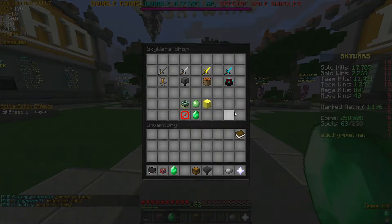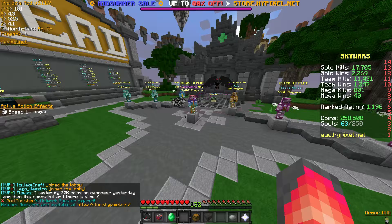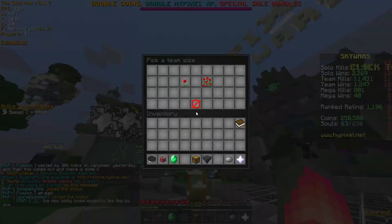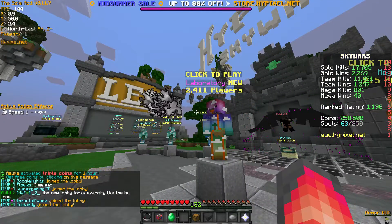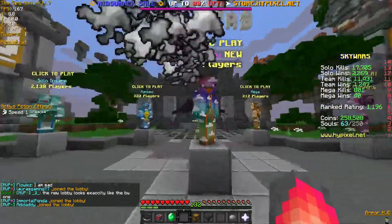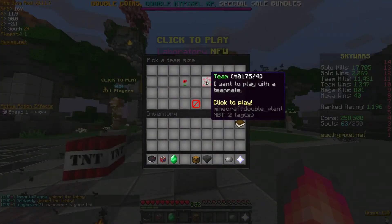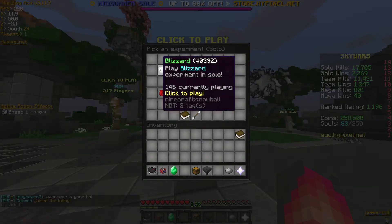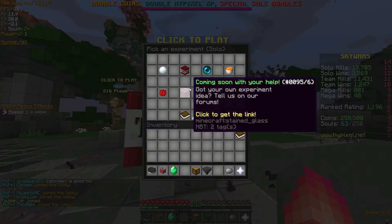Now let's actually get into the fun stuff. The main feature they added in the Skywars update is the Laboratory. It's a tough word to say, but yeah — this is the new thing they have added into Skywars. If we click on this NPC here, you can play in solo or team mode. There are five new arcade-type Skywars games, and then there's a coming soon slot as well.